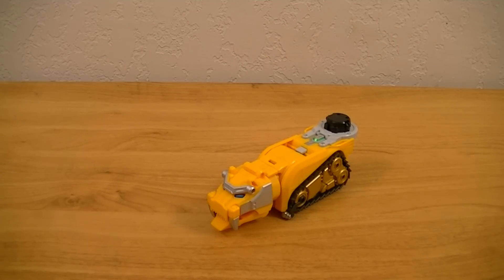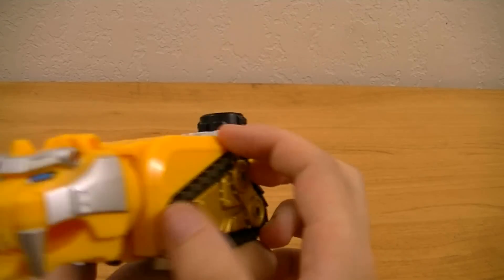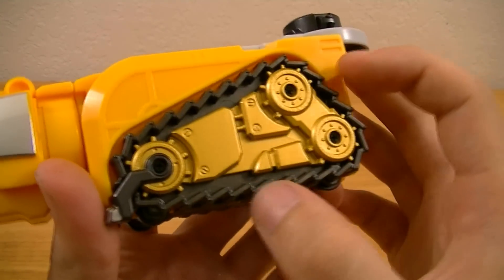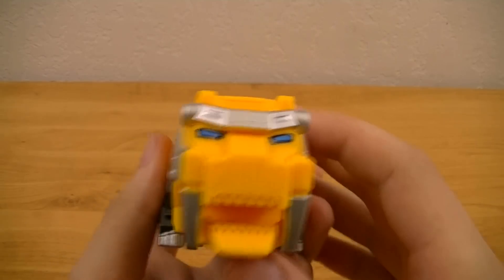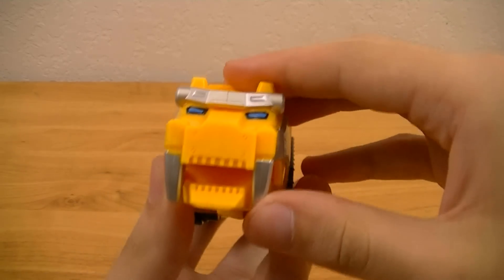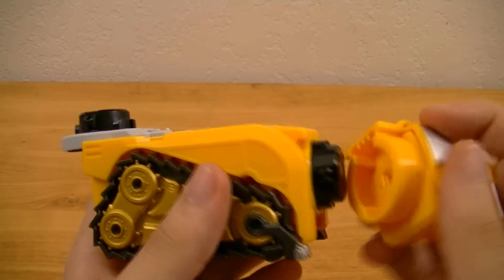Next is Gosei Yellow's Gosei Tiger, which is created when the Tiger header combines with a bulldozer. This one is mostly yellow and silver. On the sides it's got caterpillar treads with tiger claws attached to them, and there's a header port on top. You can open and close the mouth in a similar fashion to the Snake header. This one will also make the Land Tribe sound in the Gosei Blaster.